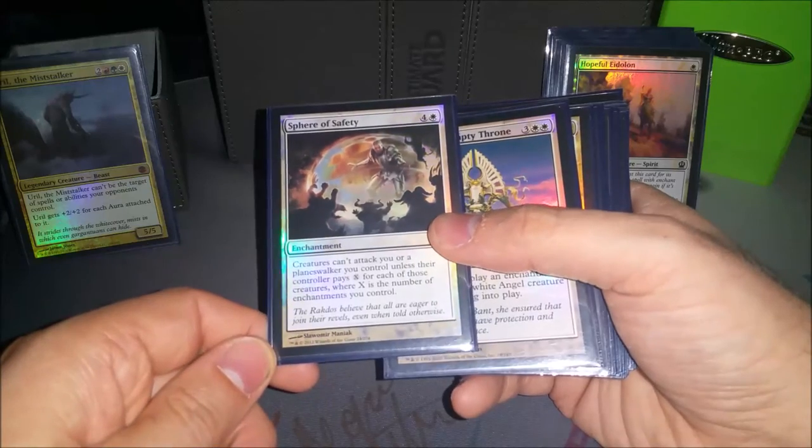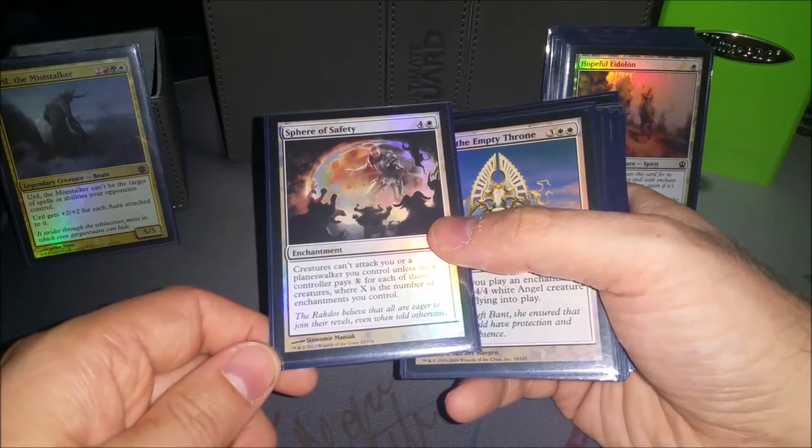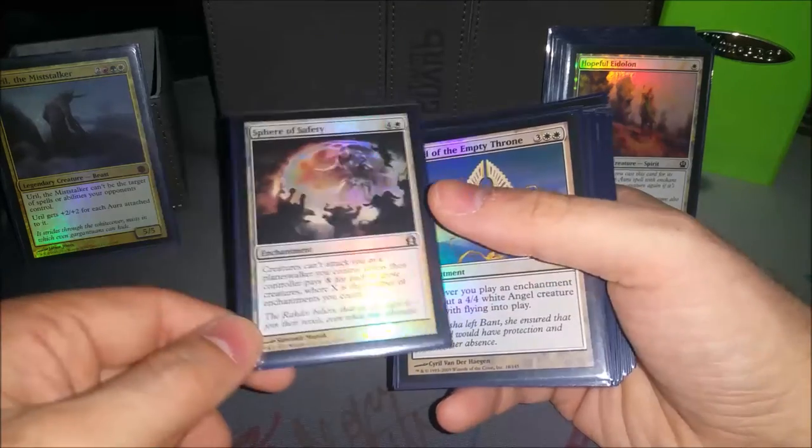Sphere of Safety — if I get this out, usually with the other enchantments I have, there's no way they can ever attack me without at least removing this first.